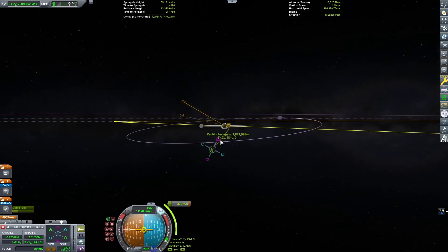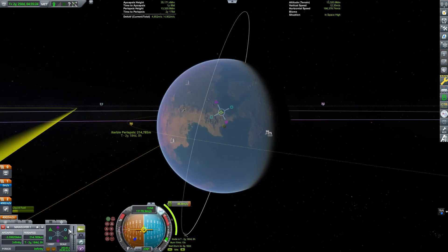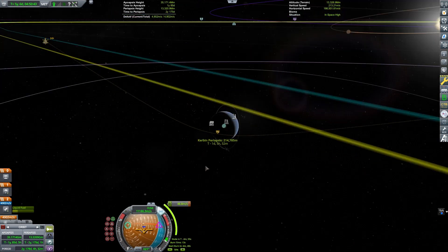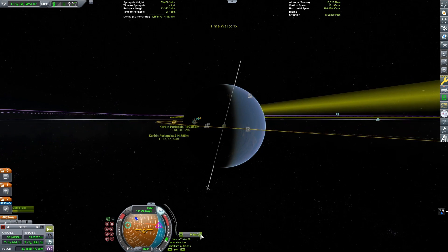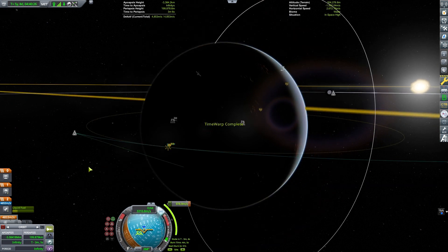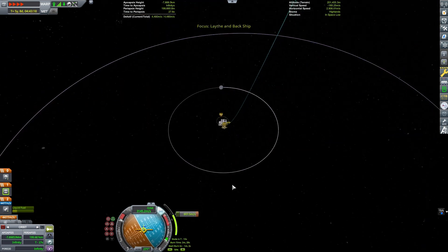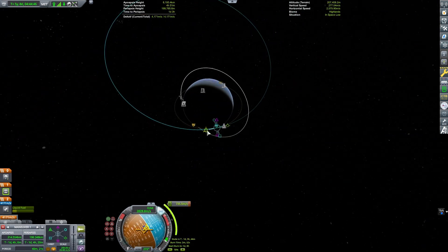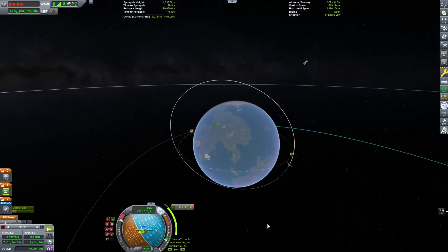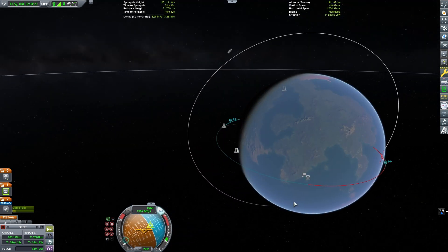Now we're returning to Kerbin. The maneuver editor was struggling and planned a maneuver several hundred days in the past, which is obviously no good, so I just ejected from Jool, got my periapsis down to Kerbin's height, and made a few other maneuvers in interplanetary space to get an intercept with Kerbin. My delta-V budget is still very good. We'll eventually deorbit this craft, land, and bring our Kerbals back safely.